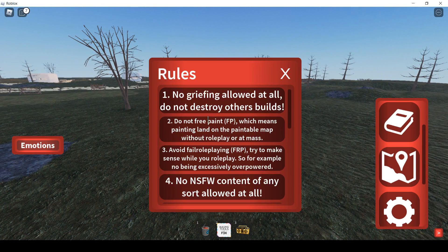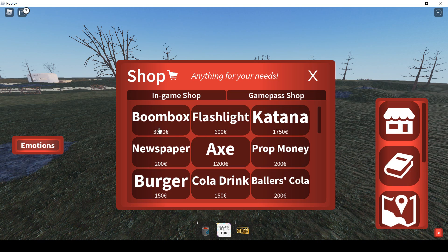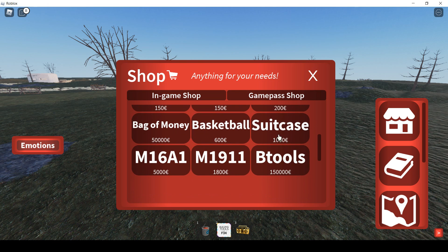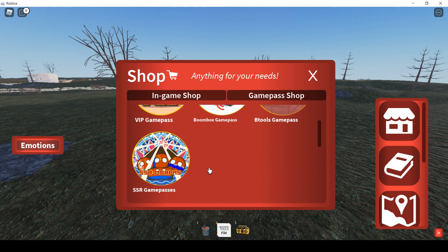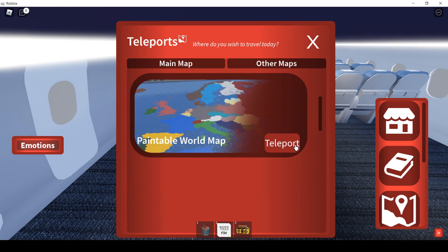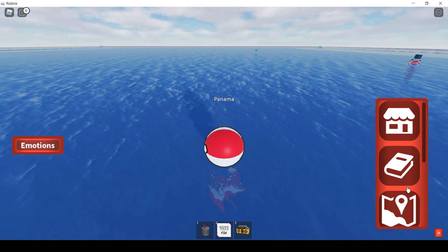Step 14: If you forgot the rules then you can read them here. Step 15: Here is the game store. There are a lot of things you can buy. Step 16: If you want to role play and make nations, then click paintable map.